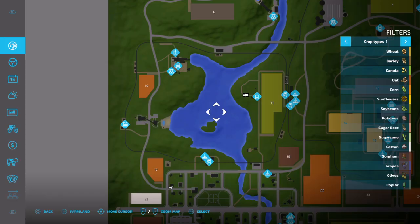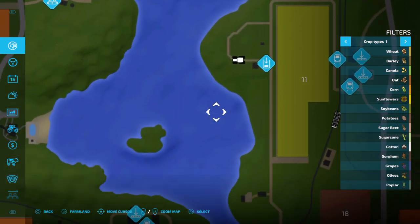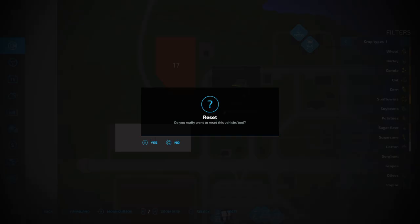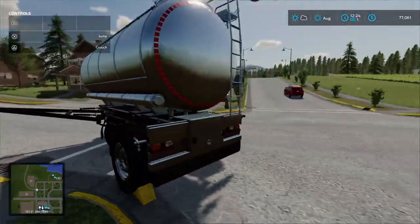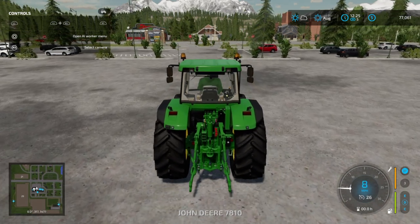I'll show you a quick easy way to reset your vehicle. Press the up arrow key and it says 'reset' — it'll reset it back to the shop. There's your tanker. So you go back to the shop and that's how you can reset it.